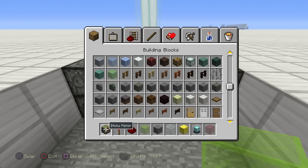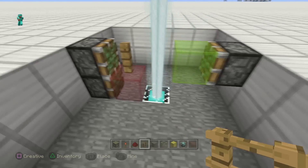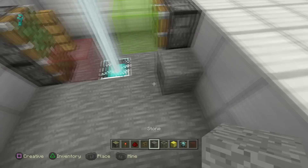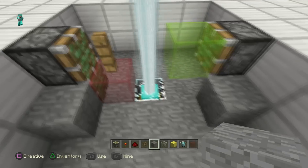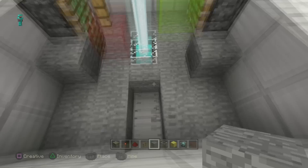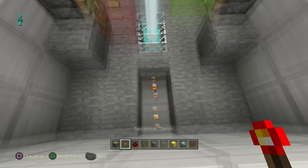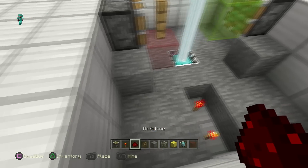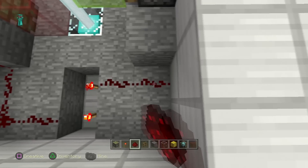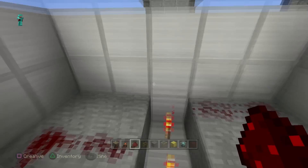Grab a fence post to finish the mission — throw your fence post right there. Grab yourself a block and put it here, here, and here. Skip a space one back from the beacon — right here and right here. Once you've done this, go ahead and put a redstone torch here and here. Then grab your redstone wire and bring it to the back one here, and then bring it to the front one here.